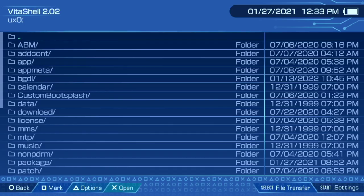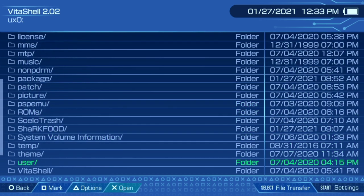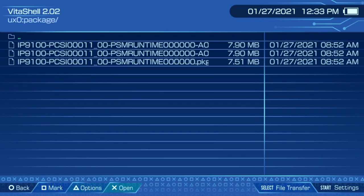You go over to your VitaShell. For those unfamiliar, VitaShell is basically looking underneath the hood at all the files. You go over here, you make a folder called 'package,' and you just dump all that stuff in there. You might as well put the VPKs for the other files in there too. I found it easier to just start by making a package folder, dumping everything in there. Make sure they're all in there, then run the VPK for the package installer.